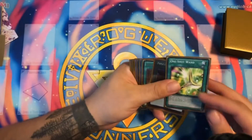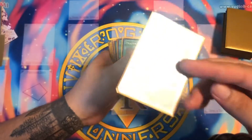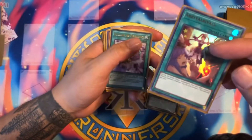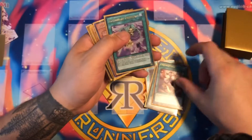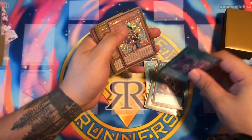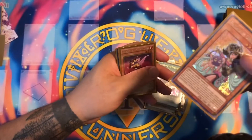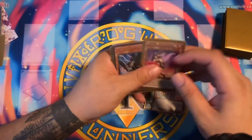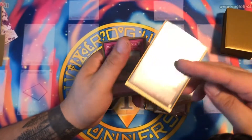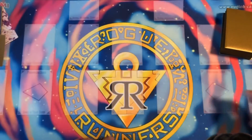On my side deck, we're running one Wonder Wand — another card I actually use a lot — one Foolish Burial holographic, one Dragon's Mirror, one Ebon Illusion Magician which lets me get off some effects during the battle phase. A lot of Obedience for decks I know I'll face — if I want to, I pay 2,000 life points to special summon a Dark Magician from my opponent's deck. One Paladin of Dark Magic as a target card, one extra Apple Magician Girl, one D.D. Crow, and one Imperial Iron Wall to stop Orcust or anything like that.